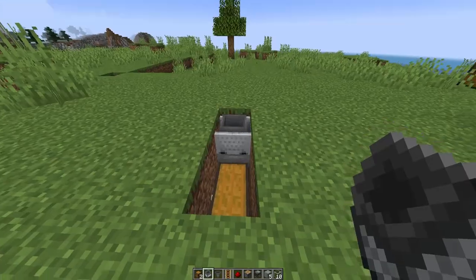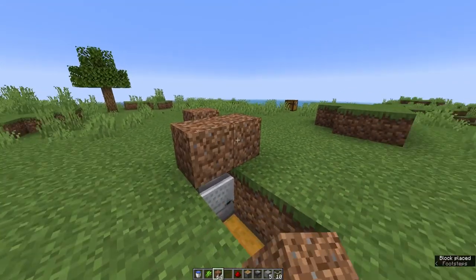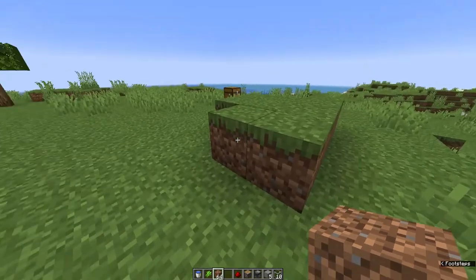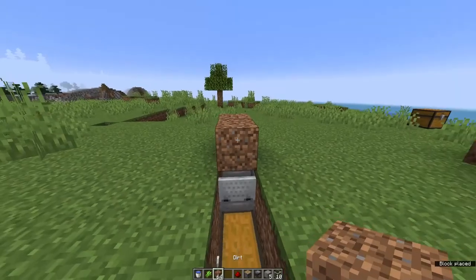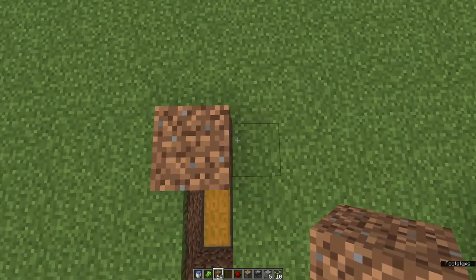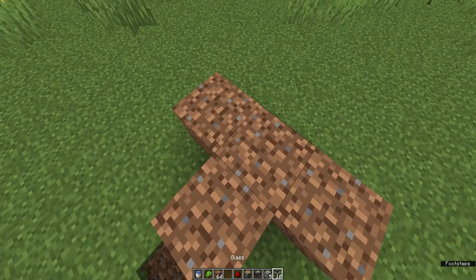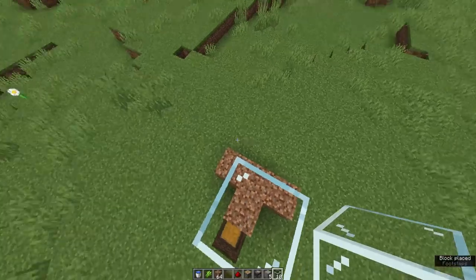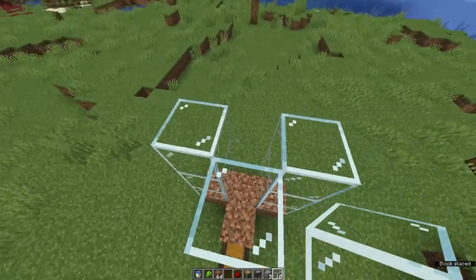Now we get to build the actual farm on top. First, take a piece of dirt and put it over the hole. You're going to have some temporary blocks, so just place them right over the top. You can also do this with sand. Then place temporary blocks on the outside facing forward. Grab your glass and build up three blocks. If you're on the ends, you have to book up the ends with the same amount of glass.